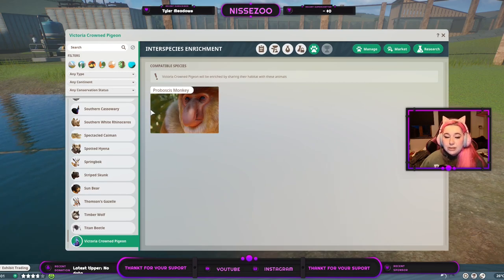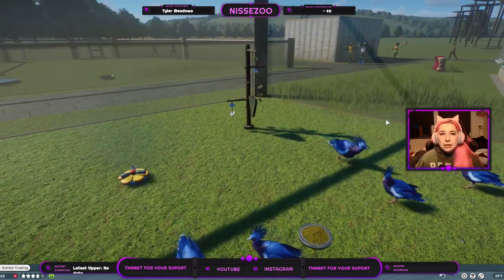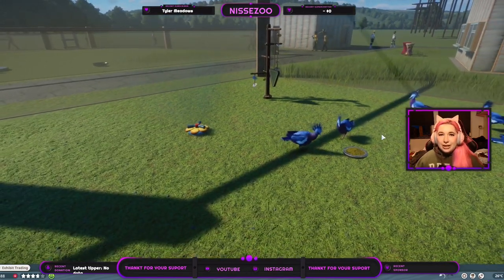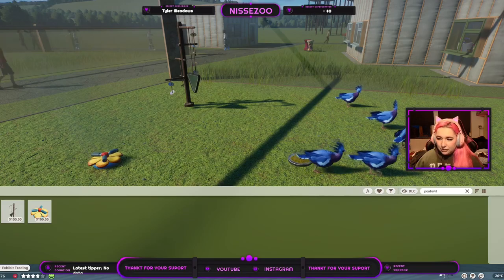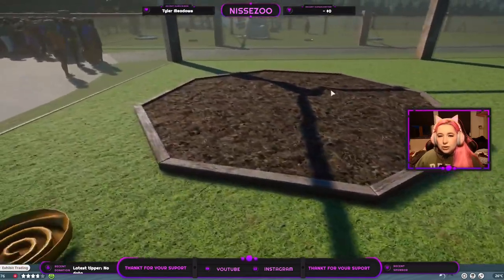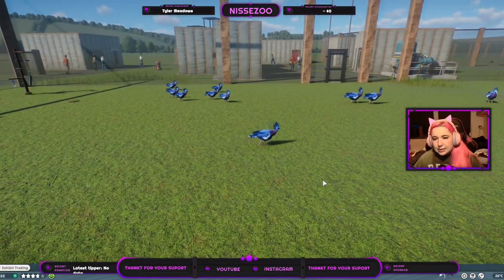They have interspecies enrichment with the proboscis monkey — funny to choose a monkey and not an orangutan since they live on Borneo. I don't research animals specifically for MOD videos, only for my speed builds. You can see it uses the normal pfowl enrichment — the sprinkler, the mirror thing, the herb scent marker, the forager, and the slow feeder.